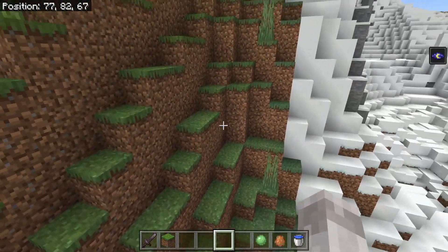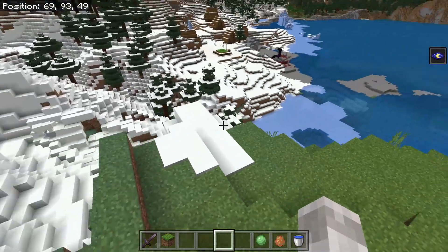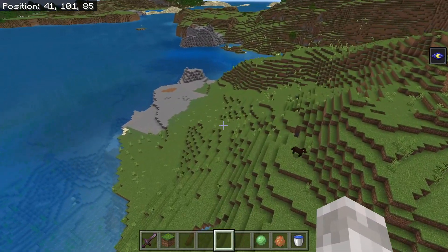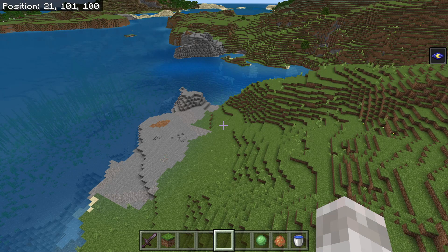First of all, you want to go into a world that has Creative Mode, so it needs to have cheats enabled. You want to be in Creative Mode and then in Flying Mode. If you're on the ground, this currently doesn't work — it's likely a bug — but you need to be flying around for this to work, and then go into chat and type the following command.